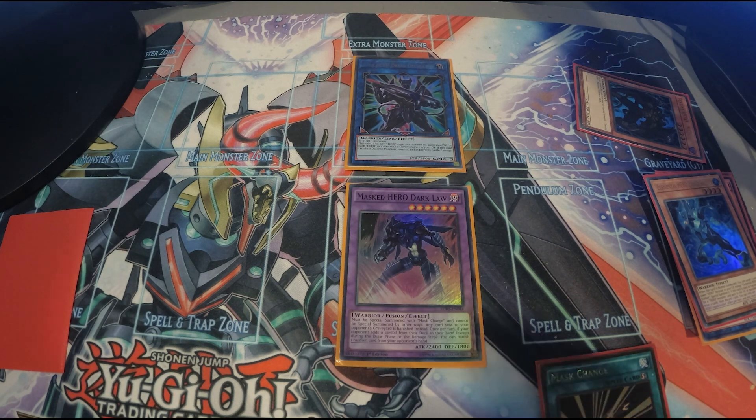Dark Law backed up with a few good spells and traps is really, really strong going first. There's not a deck in the game right now that isn't incredibly graveyard reliant. The fact that there's a one card Dark Law combo that allows you to fill the rest of the deck with unsearchable spells and traps is amazing.